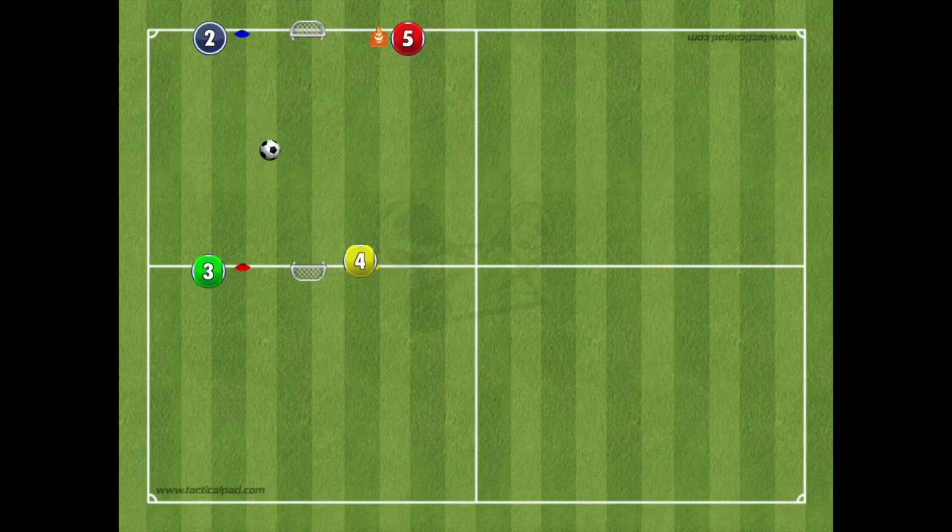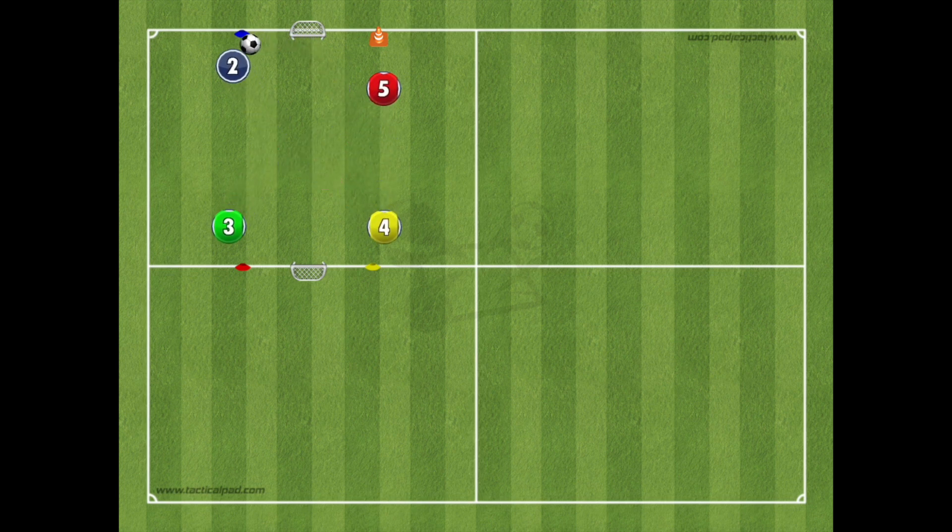The teams play 2v2 for two minutes, and then at half-time switch roles. After a further two minutes, switch the colours so all players play with and against each other.